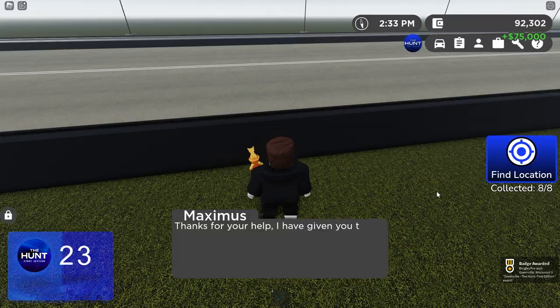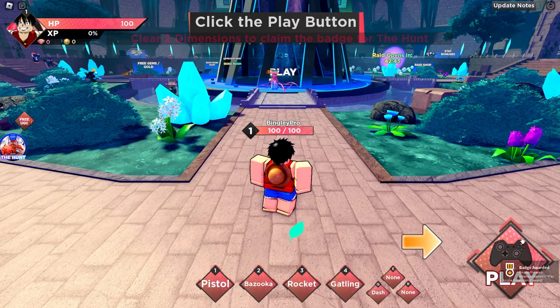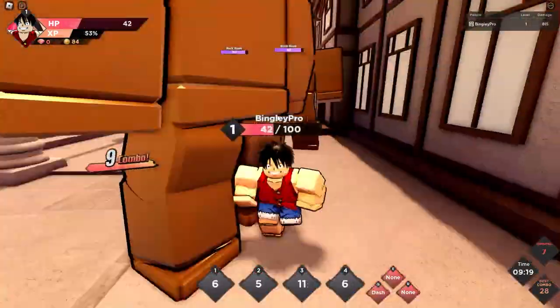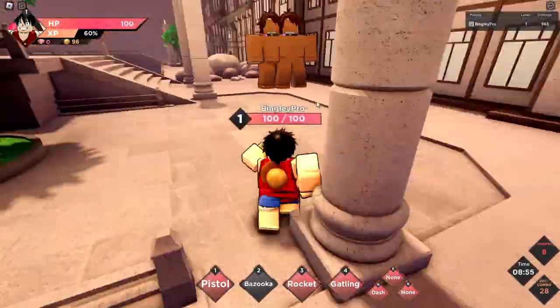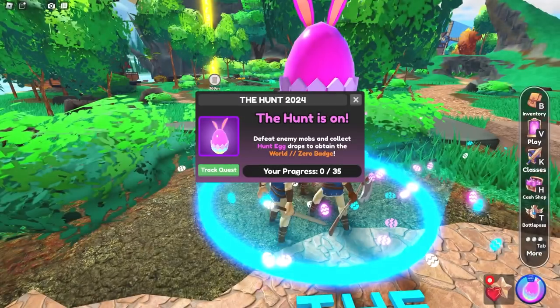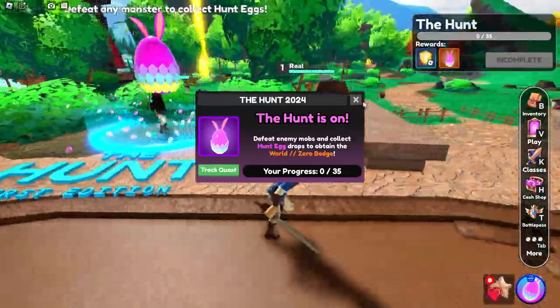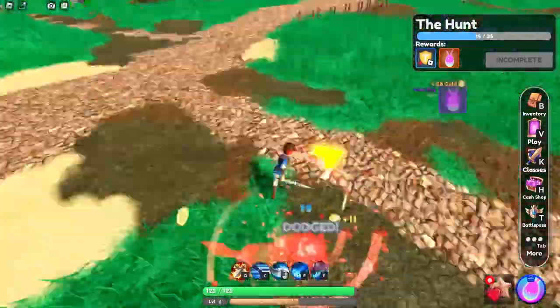The next portal was Anime Dimension Simulator. For this badge, you have to beat Two Dimensions. It wasn't quite as fun as Dungeon Quest - it was easier to die and the abilities were mapped to the 1, 2, 3, 4 keys, but you can respawn infinitely. The next portal was Dungeons and RPG Adventure, where you have to collect 35 hunt eggs which enemies drop occasionally - not always. It took about 10 minutes.